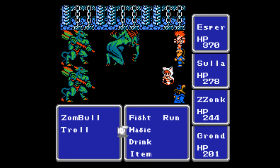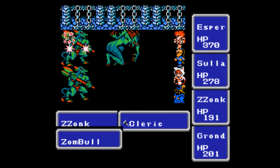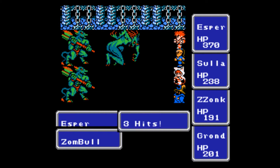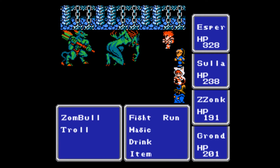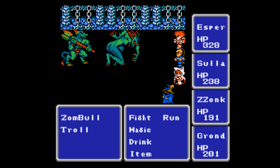This is a similar random battle to what you'd get in the Castle of Ordeals in the vanilla version. I'm not 100% sure if this is actually a numbered battle formation from vanilla, but enemies like zombles and trolls, possibly in combination, are ones you would see in the Castle of Ordeals. These are the battles you want because these guys don't have the instant death stuff that some other Ordeals battles have.